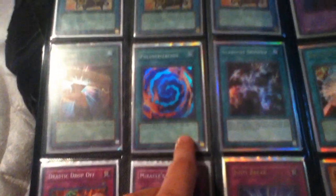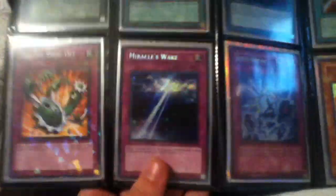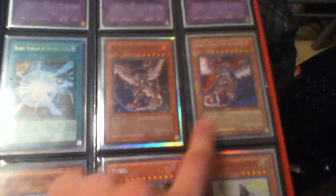Three Ultra Iron Core of Quackimeros, Super Reload Polymerization - that's L.O.B. French, it says Polymerization. Stardust Shimmer Super Rare, Dual Terminal Drastic Dropoff, Secret Miracles Wake, Ultra Just a Break. Three Thousand Eyes Restrict - two Secret, one Super. Ultra Burst Stream of Destruction, Super Horus Level 6, Secret Horus Level 8, Super Botanical Iron, Secret U-Bell, Super Oracle The Sun. X-Saber stuff: three Super Wains, two Secret Urbelms, one Secret Godems, two Secret Urbelms.